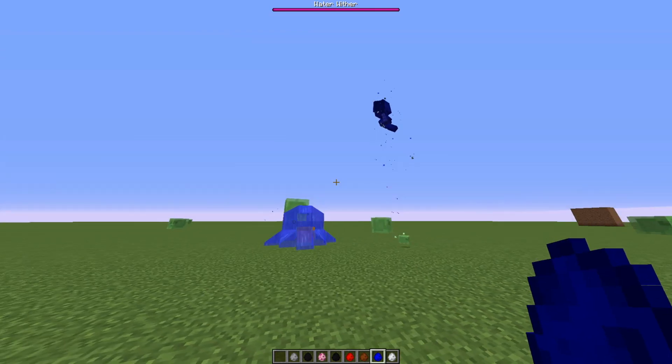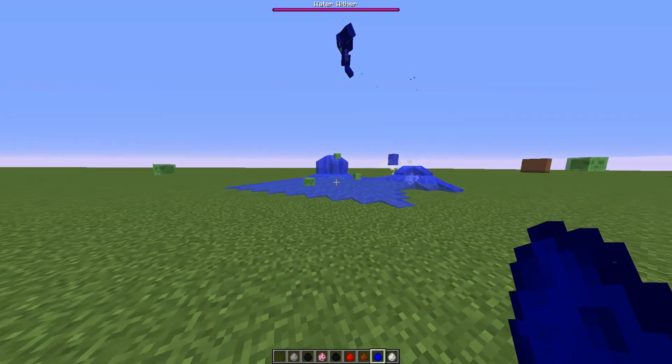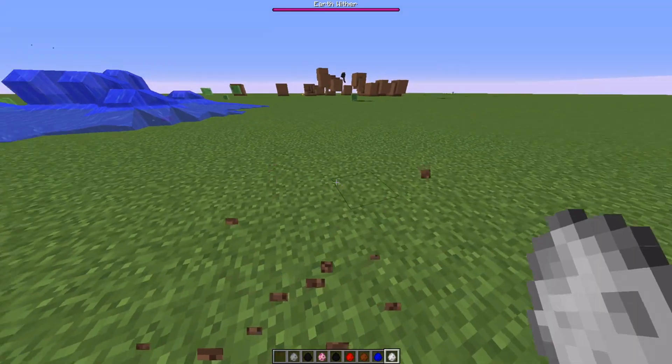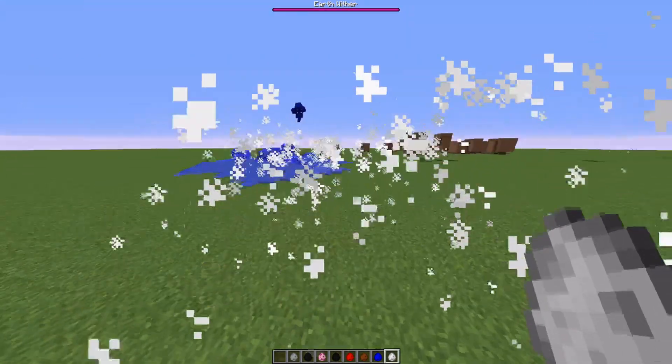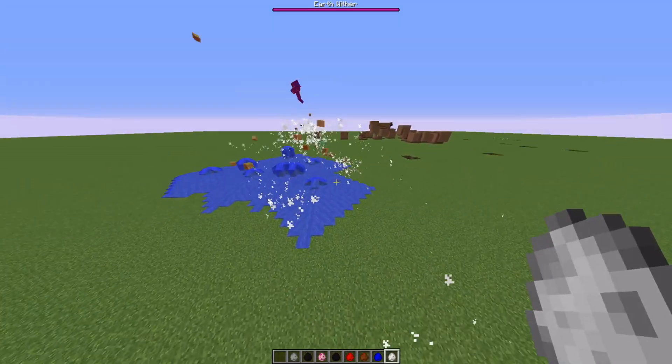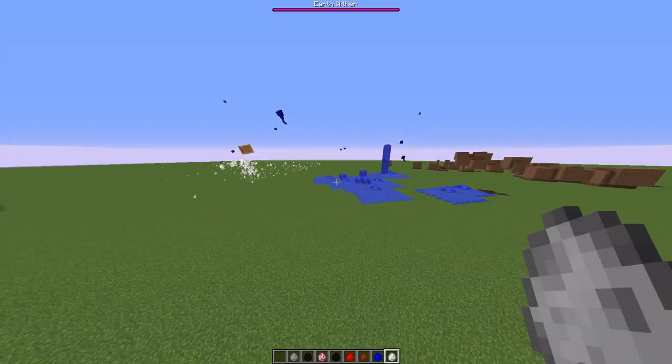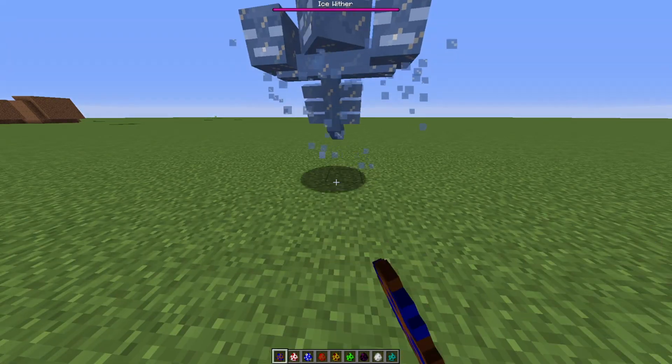There's the Water Wither — when he shoots, he spawns in water. Sounds pretty cool. Then we've got the Air Wither, which is pretty much invisible. The only way you can see him is by the particles. Let's move on to the next one, and that is the Ice Wither.